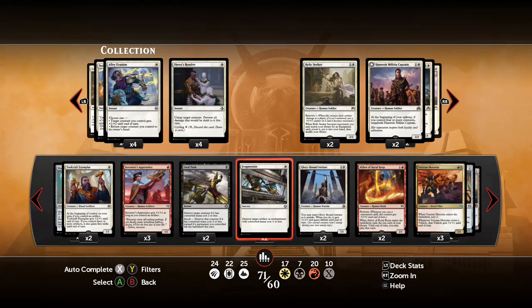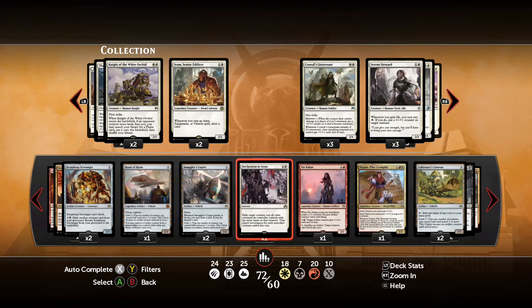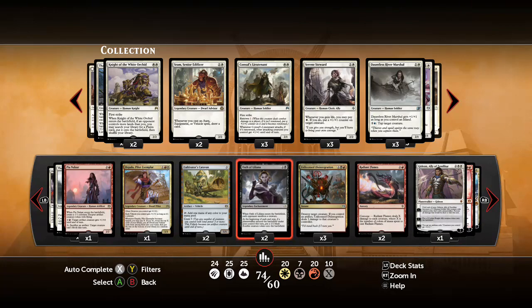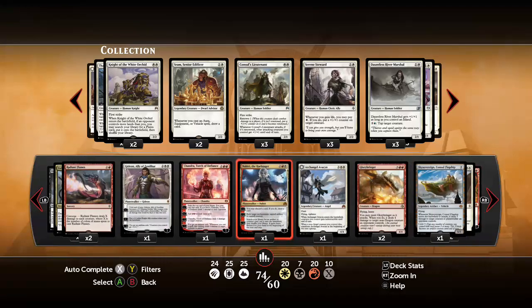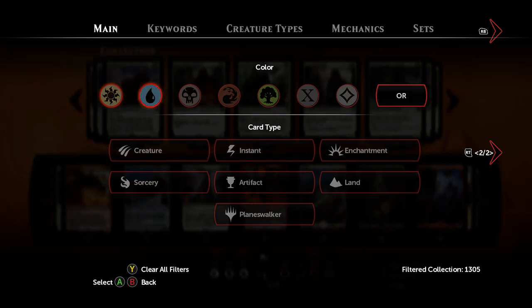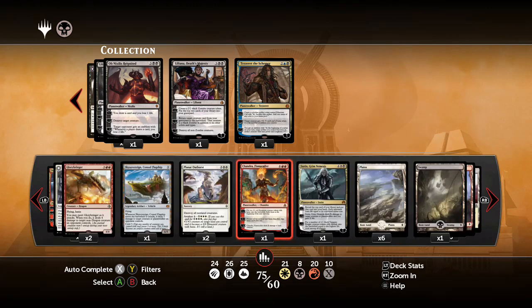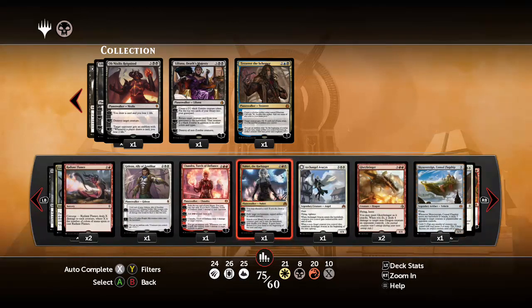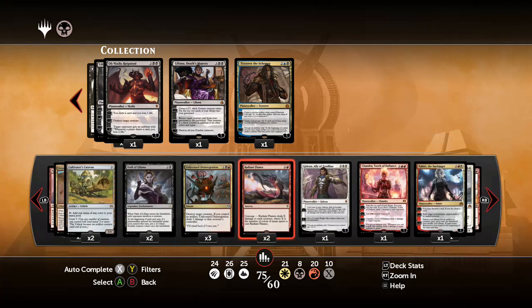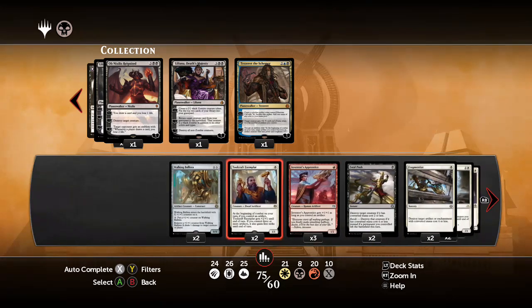Another Fragmentize is probably good, and another Declaration in Stone is probably good against tokens to keep them from going too wide. The Oath of Liliana cards probably stay. More Planeswalkers would be good - we have both Chandras and Nahiri. Let's add Sorin the Grim Nemesis as he's the easiest to cast from our mana; the double-black Planeswalkers are less likely to get cast. So we're up to 75 cards. The sideboard added: one Swamp, one Sorin, one Chandra, two Planar Outburst, two Radiant Flames, two Oath of Liliana, two Declaration in Stone, two Fragmentize, and two Fatal Push.